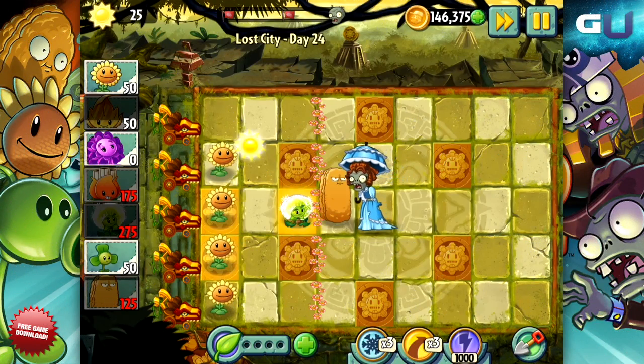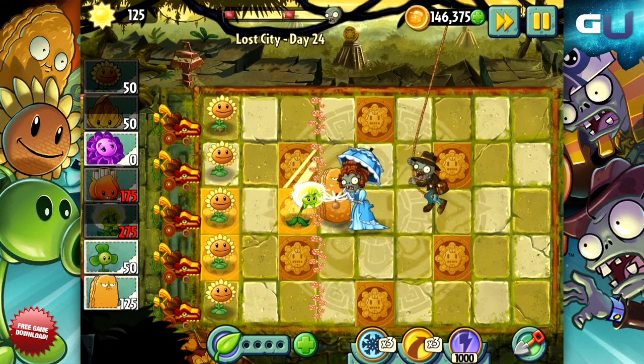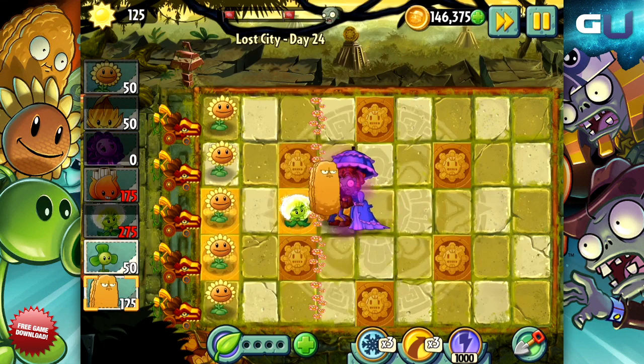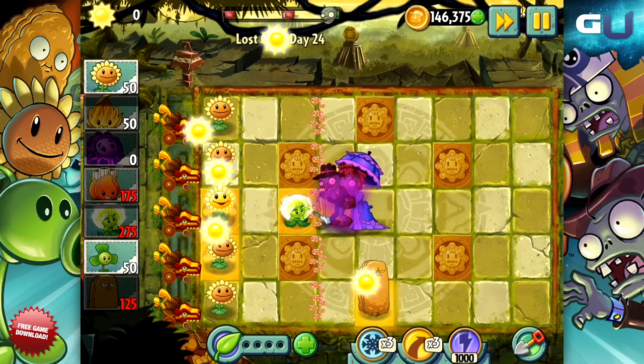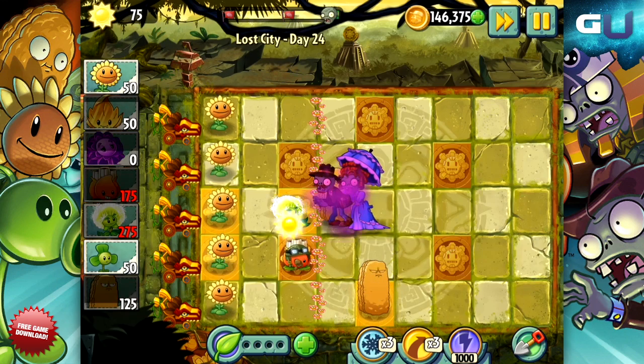Welcome to GamerU's Tips and Tricks for Part 2 of the New World recently released for Plants vs. Zombies 2, The Lost City. This video is about the returning limited edition plant, the Dandelion, which was first only available on Easter earlier this year, but is now available again for purchase during the Lost City Part 2 update, along with three other limited edition plants.